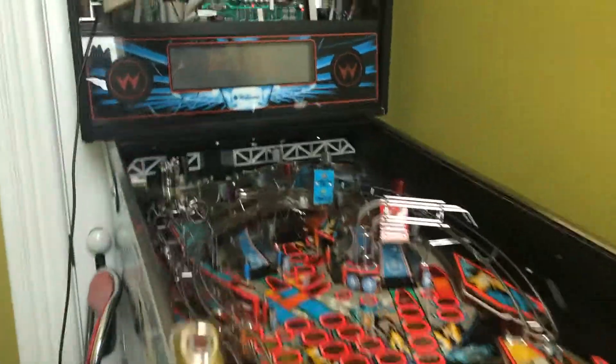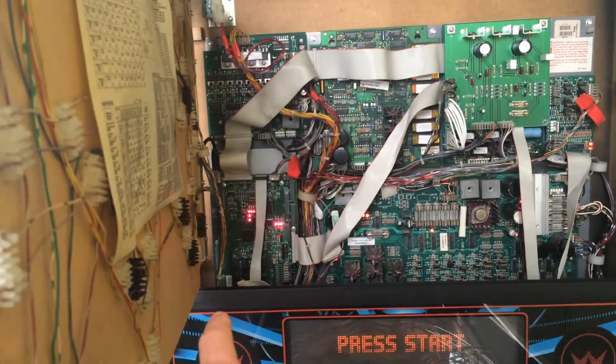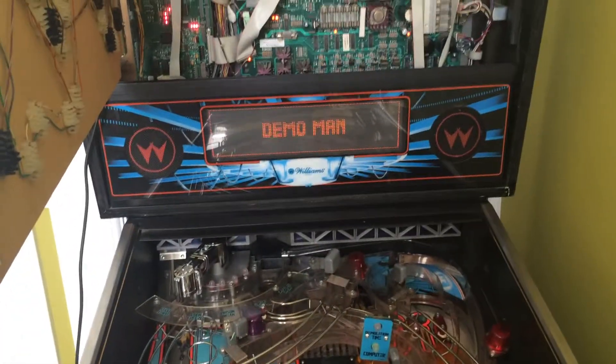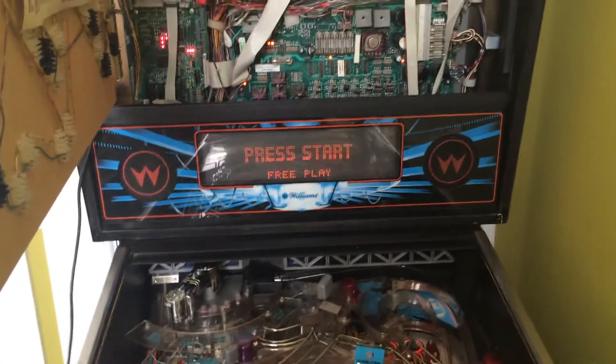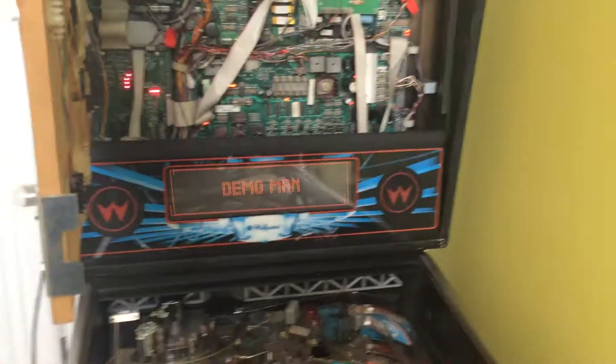I literally started about 7:30 this morning, took the Williams MPU out, put the P-Rock in there. So all this has been done in about two hours — going through the manual, finding the solenoid, the flasher, switches, coil locations, all that kind of stuff.